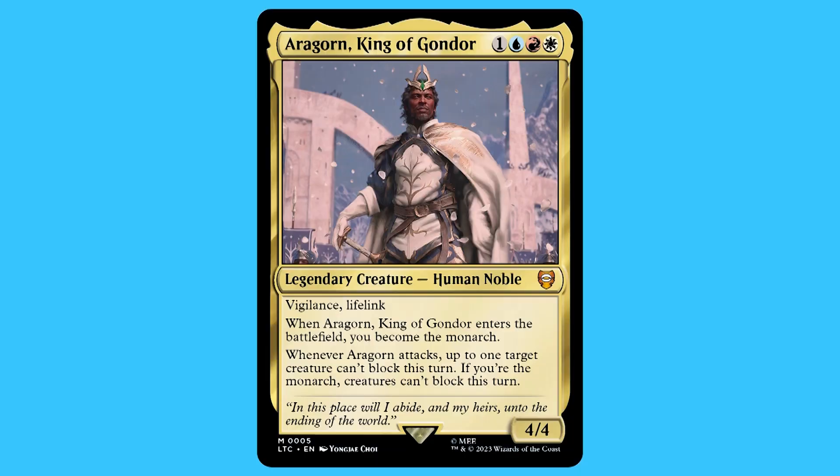There is also a sub-commander, and that sub-commander is Aragorn, King of Gondor. For one blue, red, and a white you get a legendary creature — human noble — that is a mythic. He has vigilance and lifelink. Whenever Aragorn, King of Gondor enters the battlefield, you become the monarch. Whenever Aragorn attacks, up to one target creature can't block this turn. If you are the monarch, creatures can't block this turn. He is a 4/4.